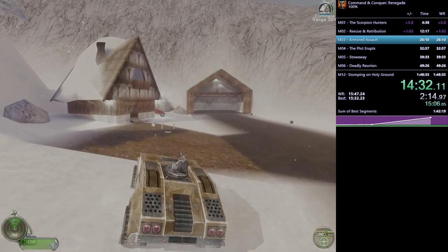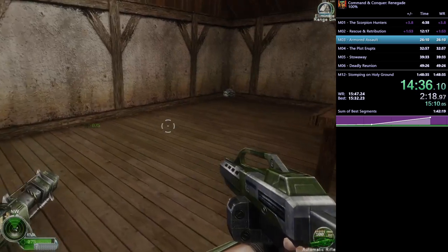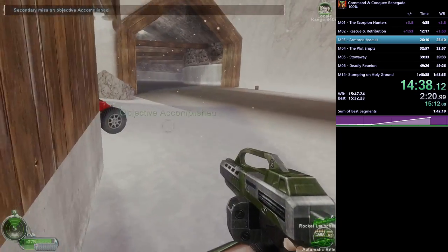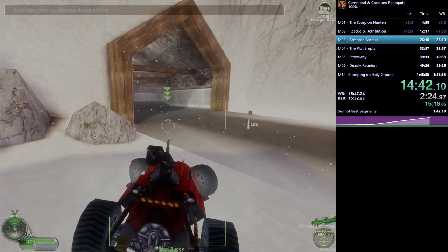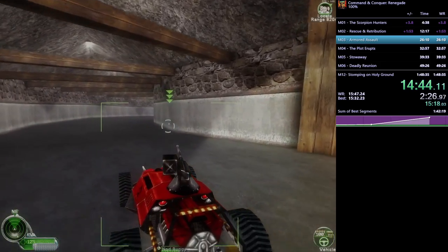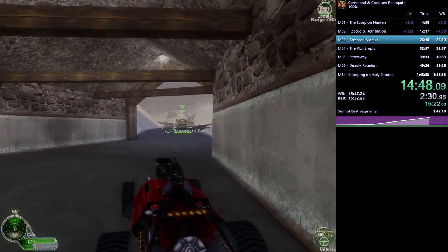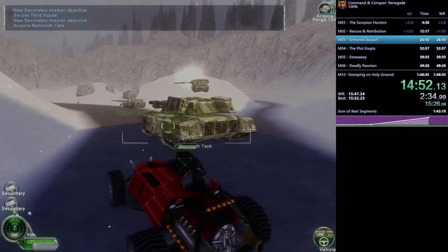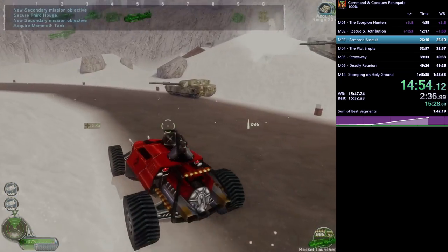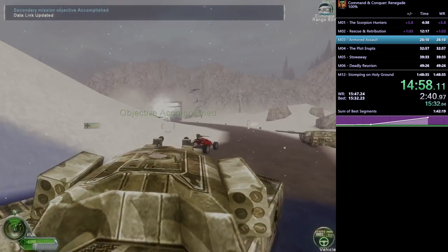He clears that house and the next one. Notice the car behind the building — that's a Buggy, the Nod equivalent of the Humvee. The buggy has less health but is faster, so he grabs it. We're getting into the next section with more houses to clear. There's also another secondary objective: acquiring this Mammoth Tank, a really heavy-duty but slow tank.